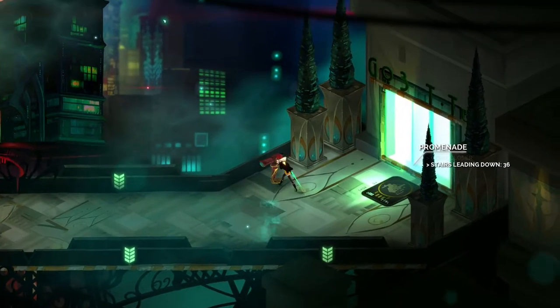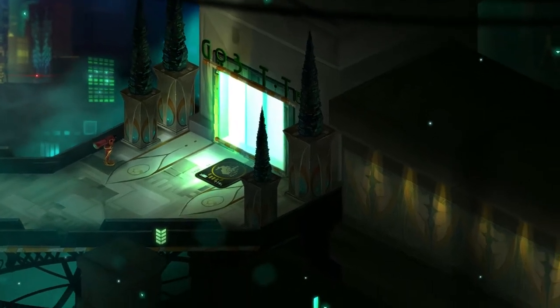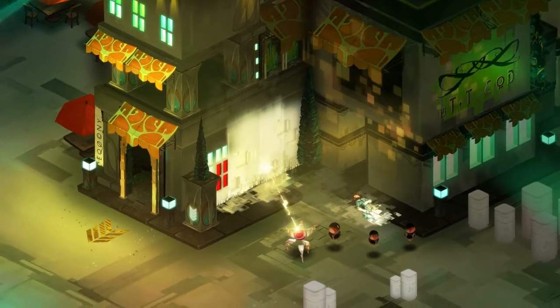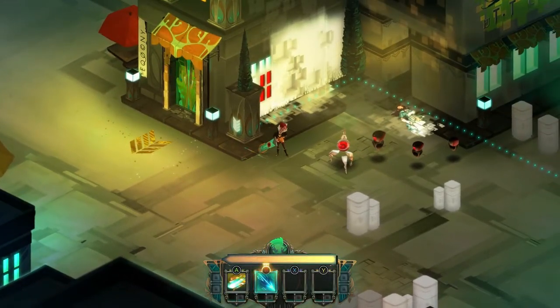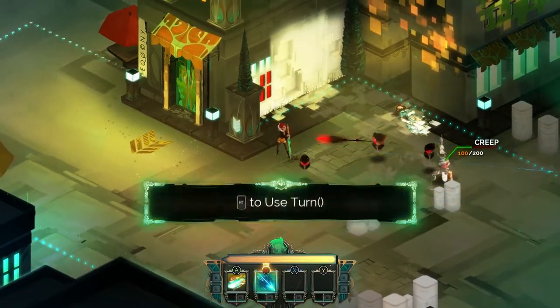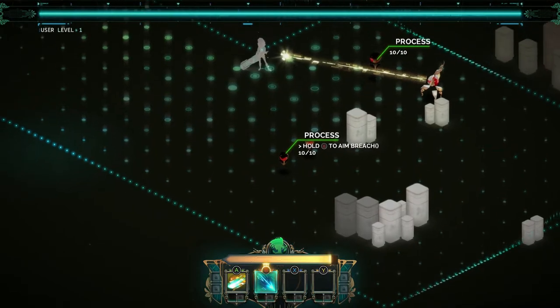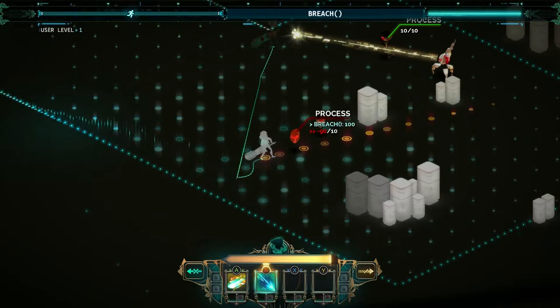So the story is Transistor is like a city that's kind of... all the citizens disappeared, and the Process are these enemies that are taking over the city. There's also some other villains but we'll get to that in a little bit.